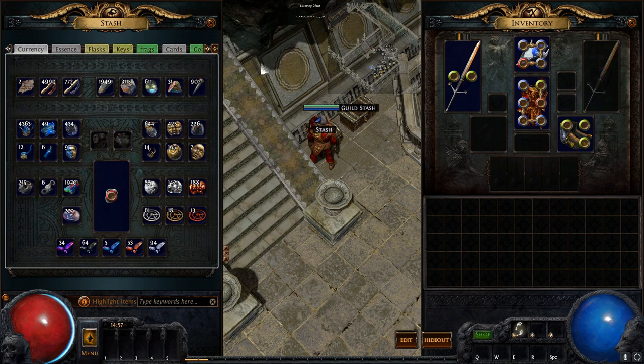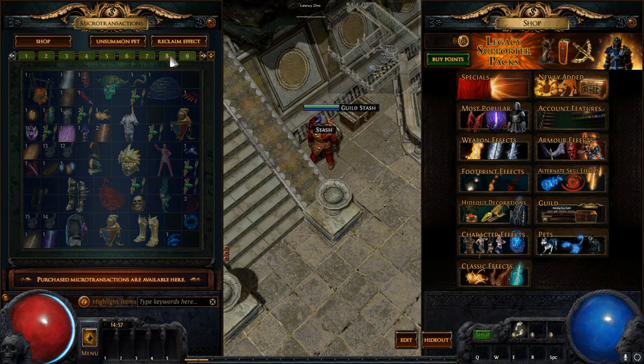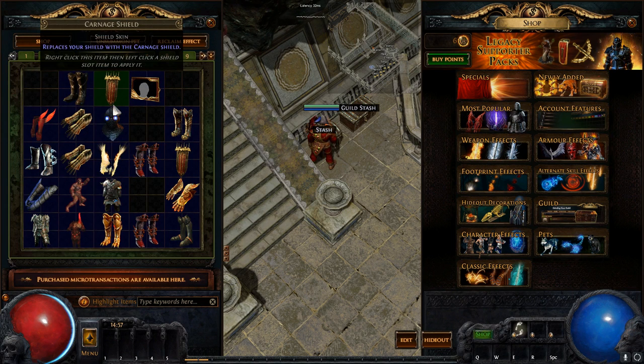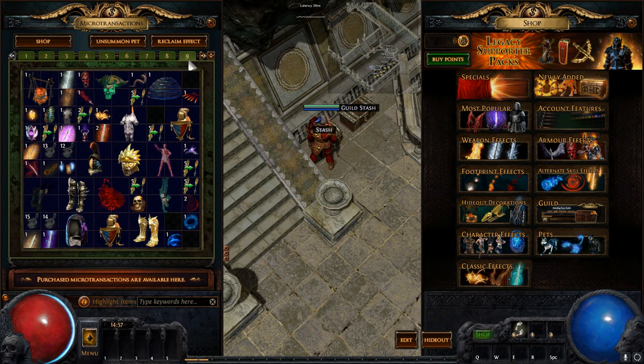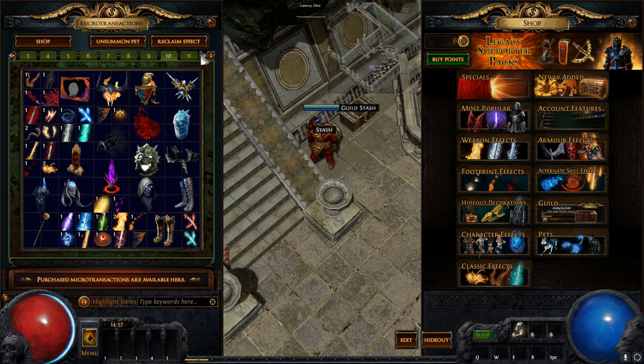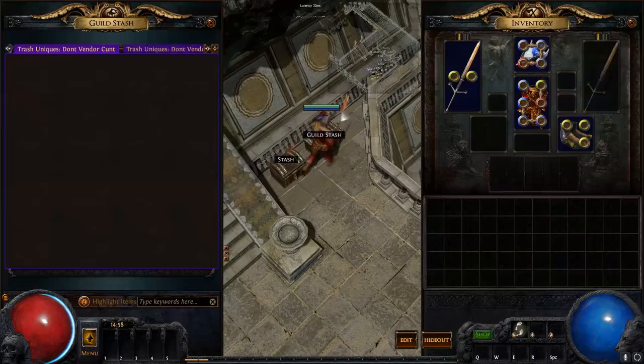They did say they're making an MTX upgrade, which I guess just counts for the tab. If you ever want more MTX tabs, email GGG — Grinding Gear Games support — and say you want an extra tab. Sometimes your tabs get cluttered and they will give you an extra tab. They're pretty decent as far as companies go.